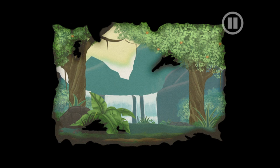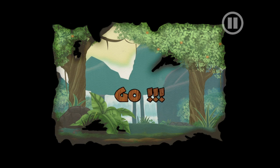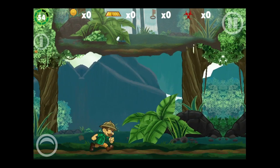Get two keys for this level. They also give you the instructions every time you come into level one. Slash your enemies, whether they're rocks, coconuts, bananas, or evil monkeys.